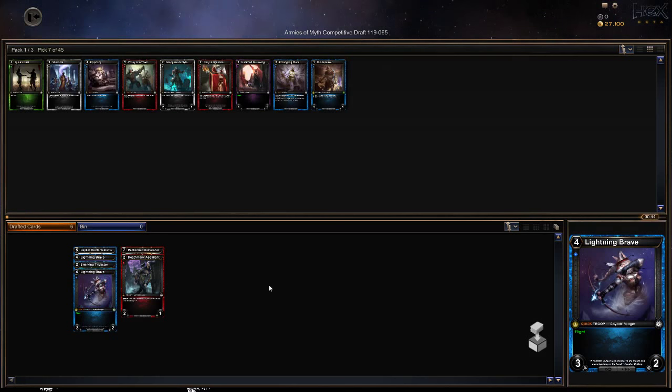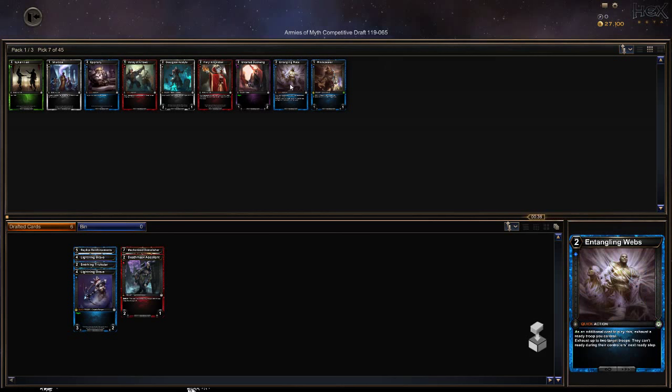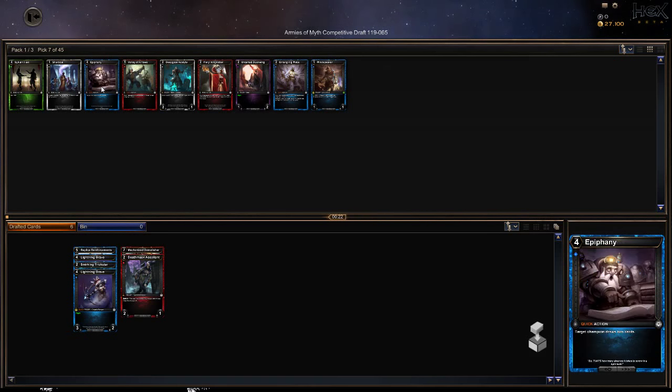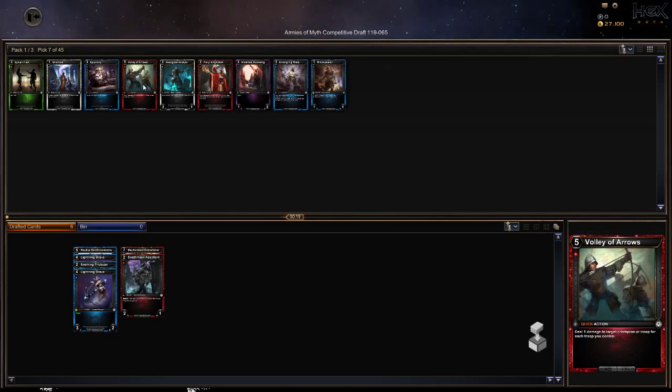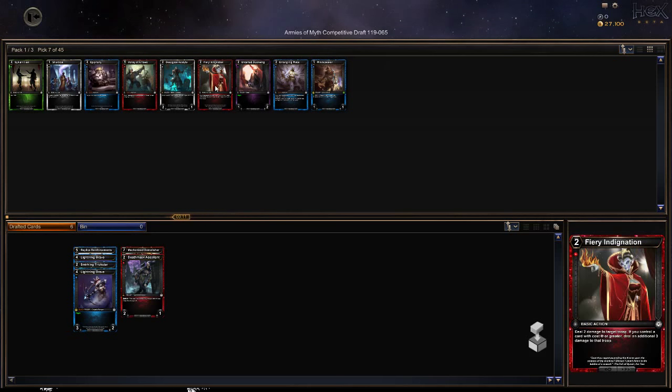What are the E's in BREAD? Windspeaker — green or white — those are some good abilities and it's cheap. Exhaust a ready troop: exhaust up to two target troops that can't ready during the controller's next ready step. Tangling Webs is an excellent kind of removal. Four mana draw two cards. Deal two damage to target troop, and if you control a card with cost five or greater, deal an additional three to that troop. We're taking that — bomb removal.